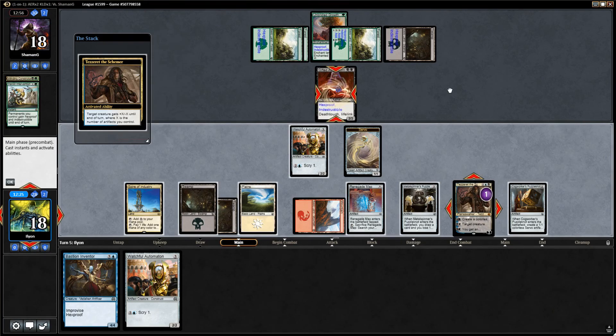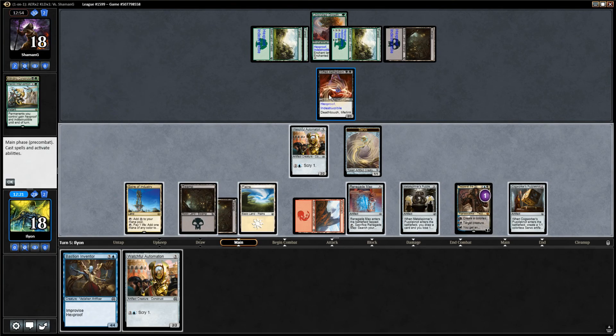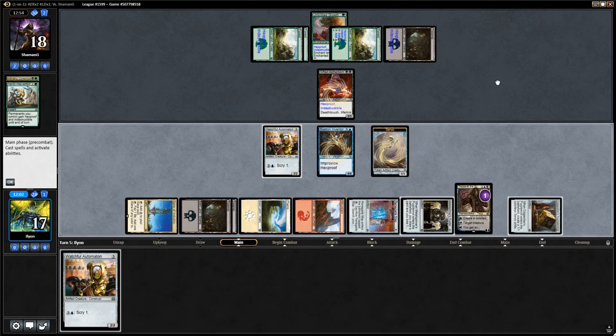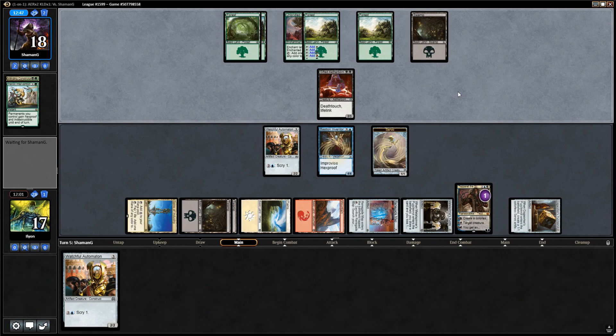Heroic Intervention - okay, the Hexproof. I was gonna say Indestructible doesn't stop that, but the Hexproof will. For a moment I was a little bit confused. So Bastion Inventor still. Double block the Gifted Aetherborn - I'm not super excited about that but I think it's okay. I'll start plussing Tezzeret and killing more creatures in a few turns. Heroic Intervention was a good one.